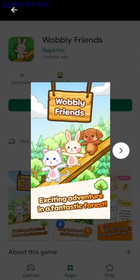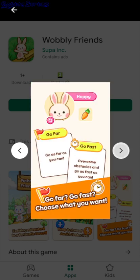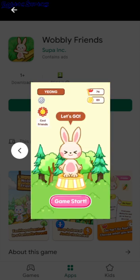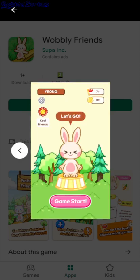Wobbly Friends. So do you need to tap and dodge the obstacles? You have a bunch of these animals. You can probably pick which character you play, and they don't really show some actual gameplay.